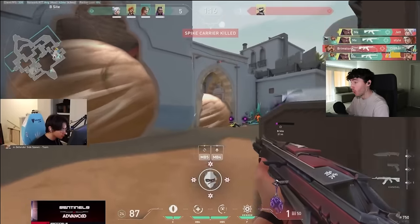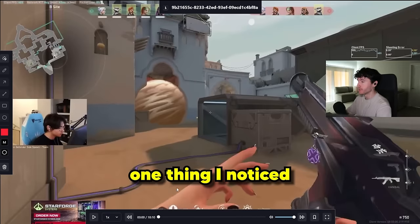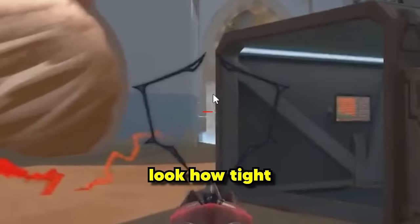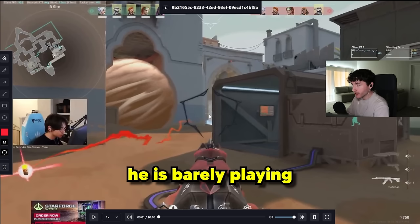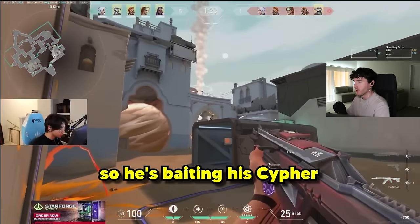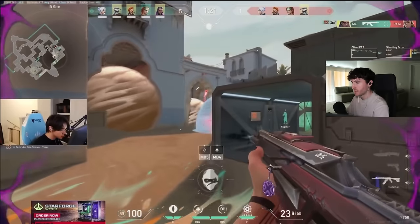The Cypher baited so hard. One thing I noticed about TenZ's gameplay — he plays the tightest angles. Look how tight of an angle this is. He's barely playing off of the Cypher trip, so he's just baiting his Cypher, or the Cypher's baiting for him. So once he kills the Jett, it's over.